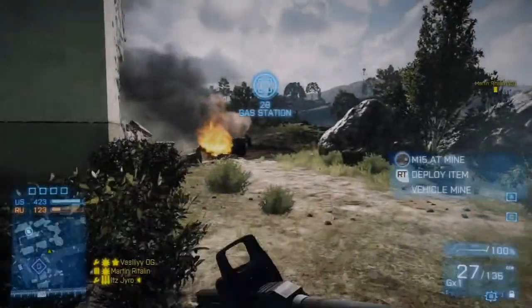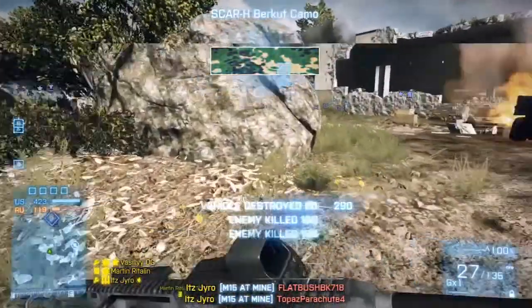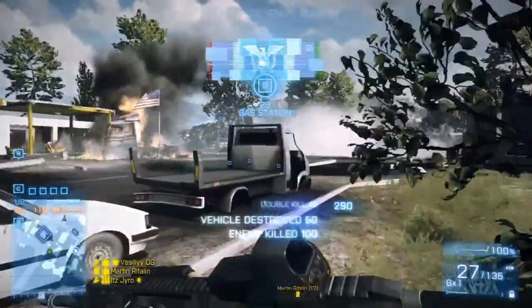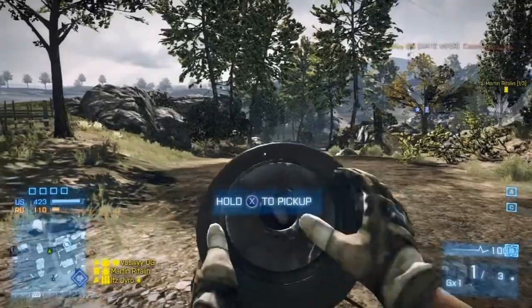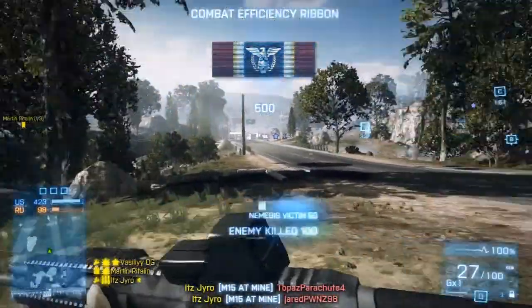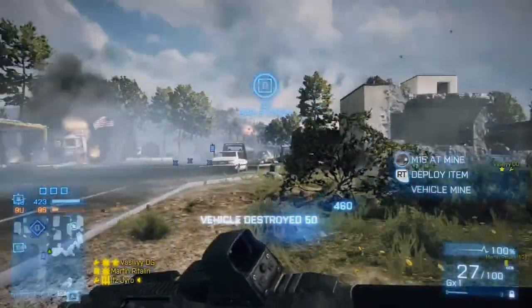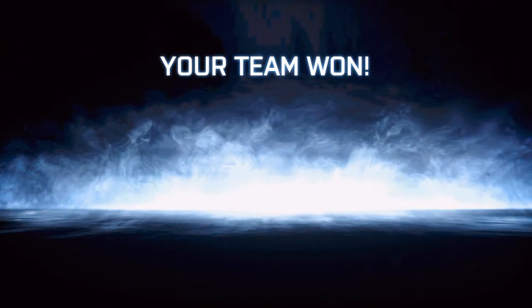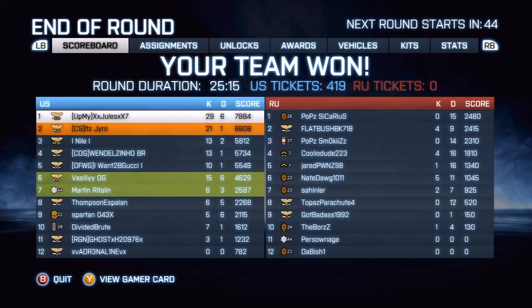What you'd do is go check out my Battlelog, look up my name, go to loadouts, and see what I have — for example the G3A3. It shows accessories, your sidearm, specializations, gadget one and gadget two. You're also able to change your camos in the loadout screen on Battlelog. It also allows you to change all of your vehicle perks if you have them unlocked, which of course 99% of you do. Be sure to go to battlelog.battlefield.com and check out your page.